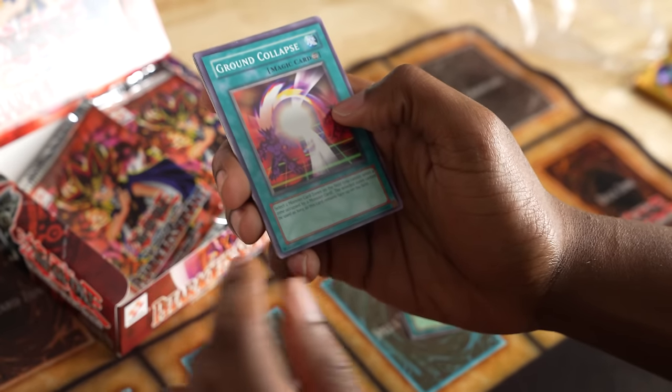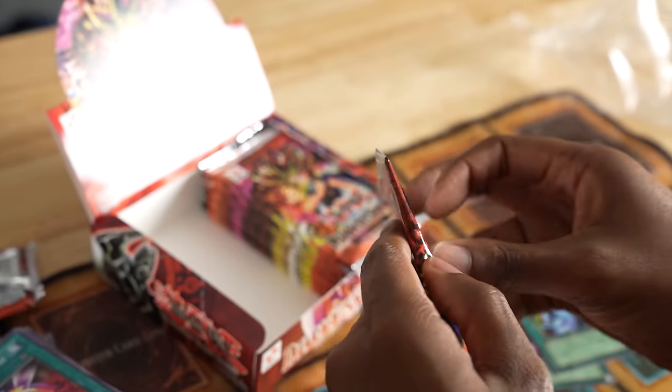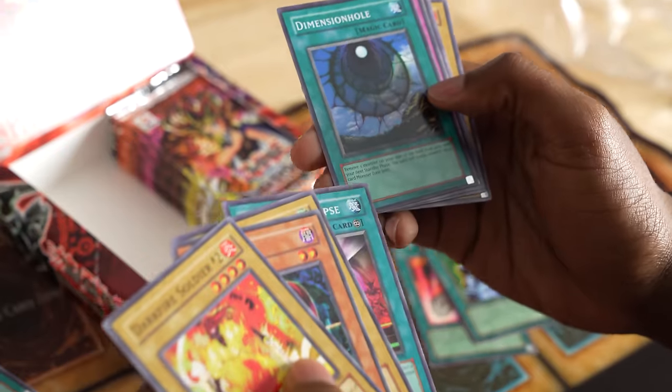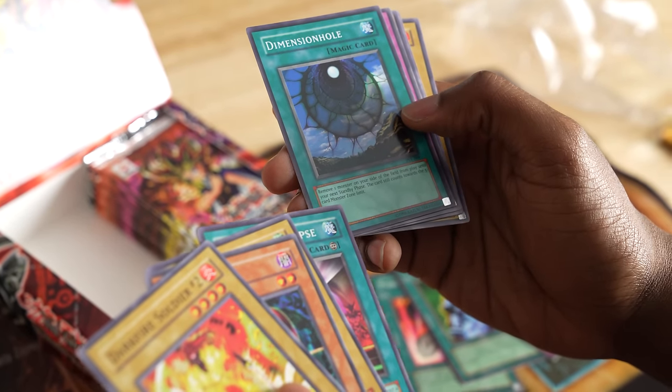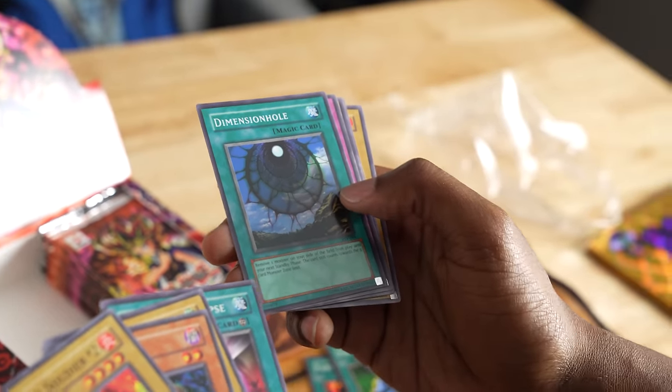Ultra Rare Call of the Haunted! We didn't pull Monster Reborn — this is the only good monster recovery card we have. Ground Collapse — select two monster zones and they can't be used. Very mean. Last pack and I feel pretty good about my pulls. Dimension Hole — remove one monster from your side of the field from play until your next standby phase. This card still counts towards the five card monster zone limit. I like these a lot, which means I really need to win so I don't lose them.